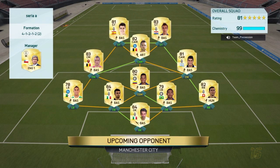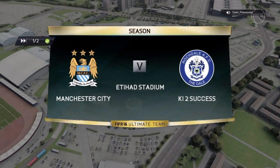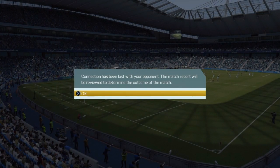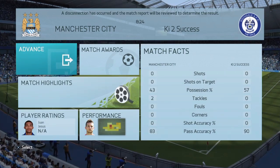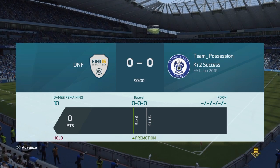So this is the upcoming opponent in Division 10. He's got a pretty sick looking squad - Morata, Mandzukic, Mertens, Pereira, Nangol, Guarin, and Buffon in goal. I think we can do this even though we have a bronze squad - it's Division 10. But there's light lag, and then the connection has been lost. We get some coins which is good, but it counts as nothing - a DNF.